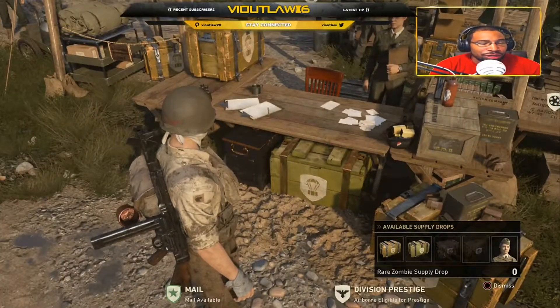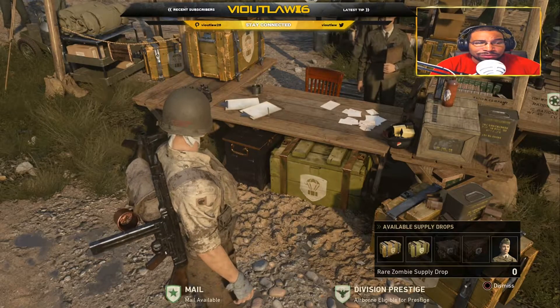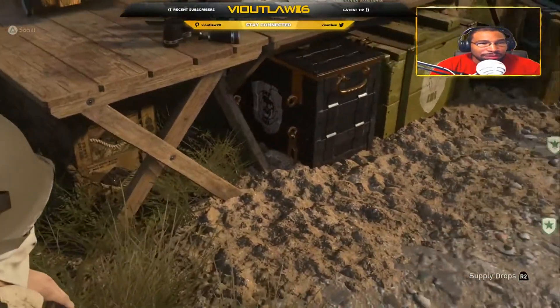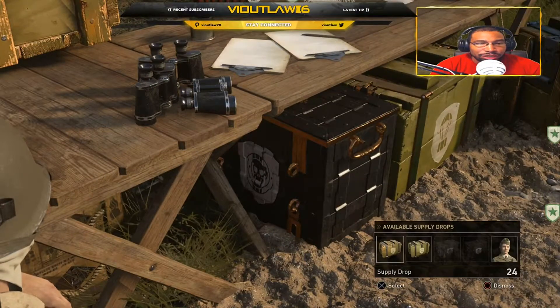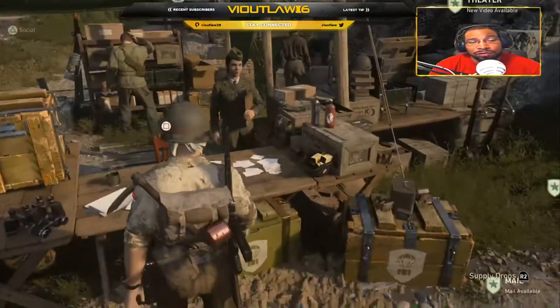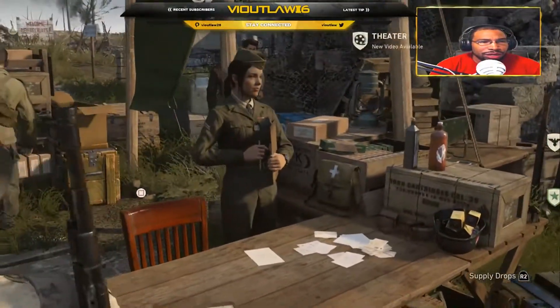The rare zombie supply drop has kind of a bronze, copper, or goldish material around the box. So this box right here is a rare zombie supply drop. I don't see a regular zombie supply drop around her in any kind of way, but if you look back here —